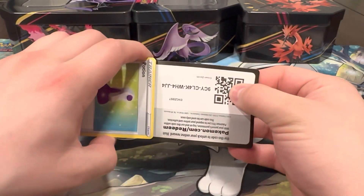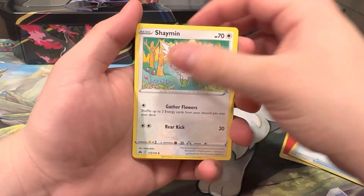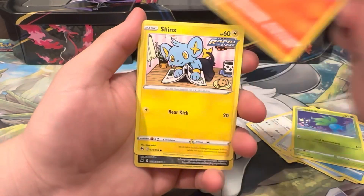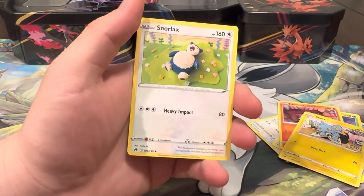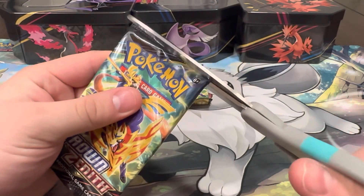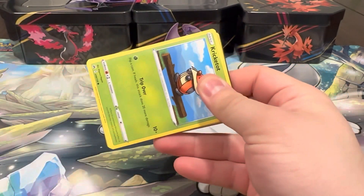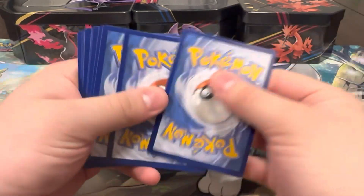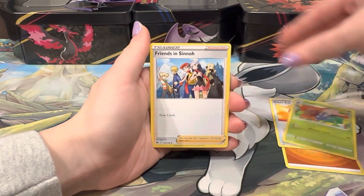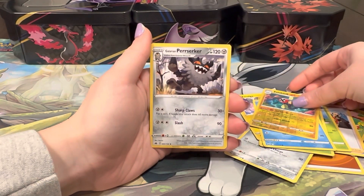I don't know if we're gonna get it - might be a hard call at the end. Pack: Fire Energy, Crushing Hammer, Shaman. Then: Seal, Oddish, Larvesta, Shinx, and a Raichu - very cute, we do have that one already - and a Snorlax. Down to the last two packs. Come on - getting a new hit was the goal of the video. Unfortunately the tins, other than the Pikachu, weren't the best for us.